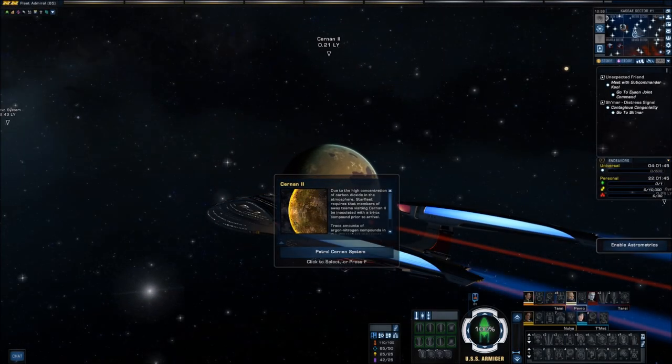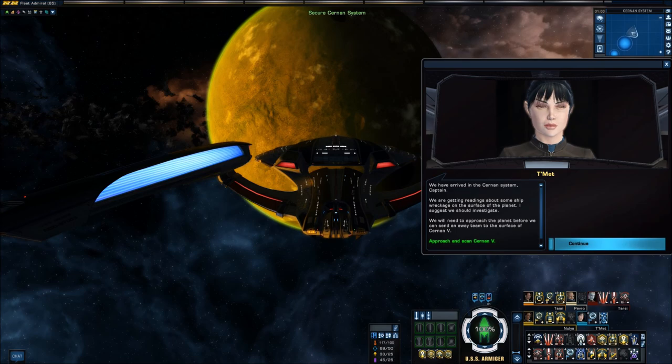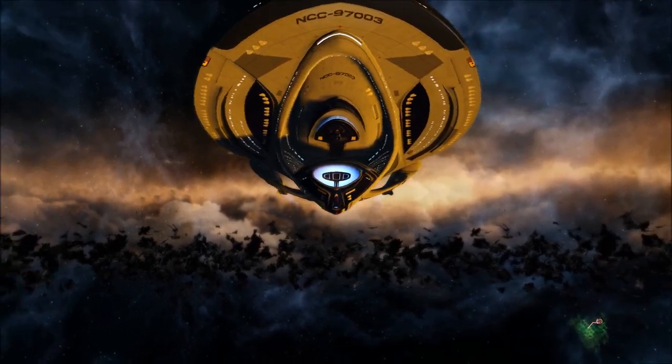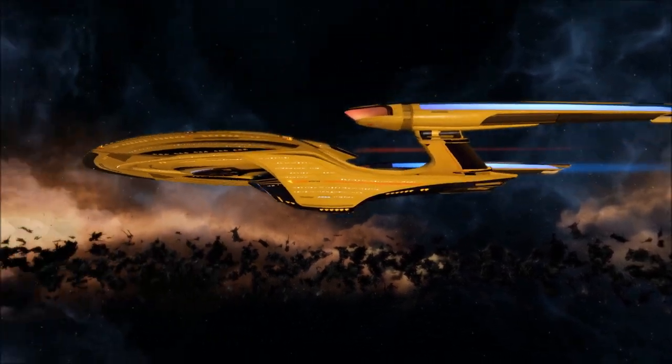There's also a health warning to Benzites, who are advised to wear breathing apparatus, even those who do without. Our business actually takes place on Cernan V. Upon scanning the system, we detect some ship wreckage on the fifth planet, so we set a course for transporter range.